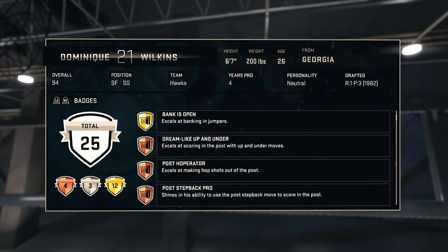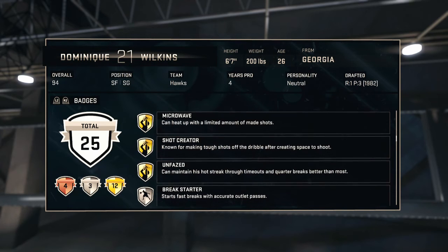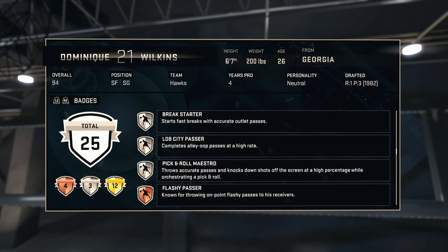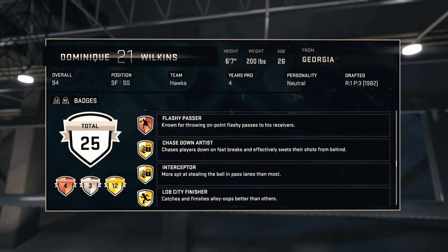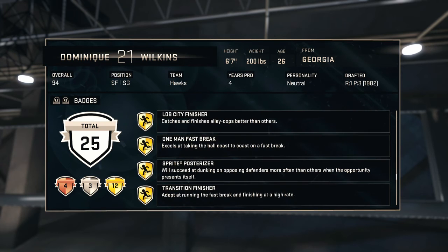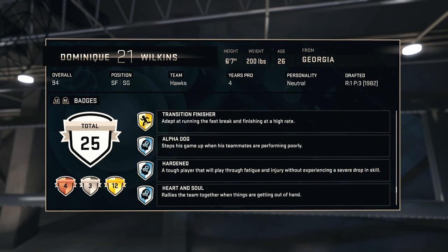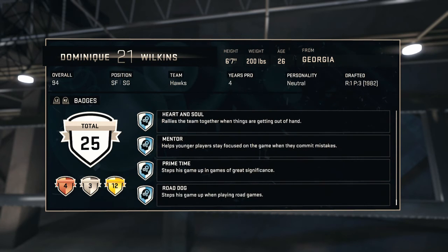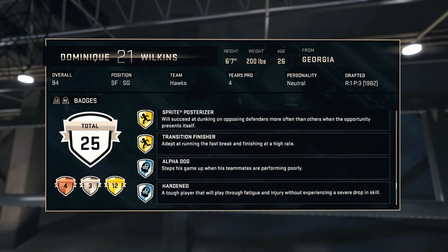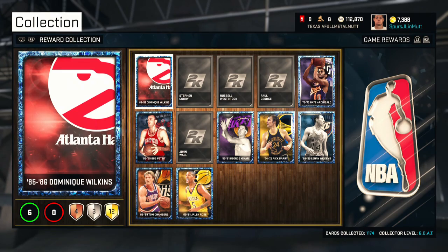Look at that - 90 Acrobat is Gold, Bank is Gold, Dream Shake is Open Under Bronze, Dead Eye - wow, he has Dead Eye, nice. Microwave, Shot Creator, Unfazed, Break Starter, Lob Passer, Pick and Roll, My Show, Flashy Passer, Chase Down Artist, Sweet, Interceptor, Lob City Finisher, One Man Fast Break, Bright Lights, Rise Up, Transition Finisher, Alpha Dog, Hardened, Tough Player that will play through fatigue and injury. Heart and Soul, Mentor, Prime Time, Road Dog.